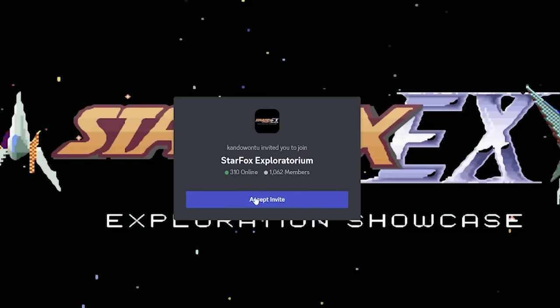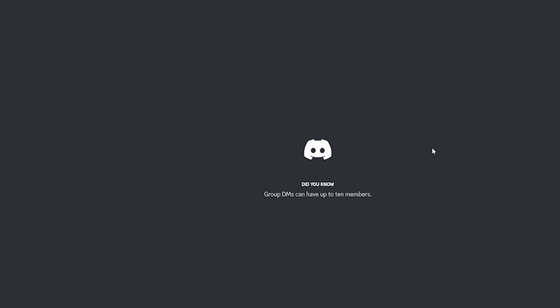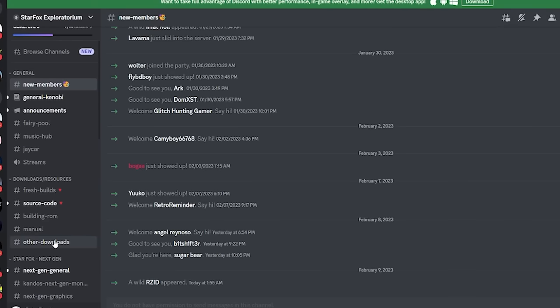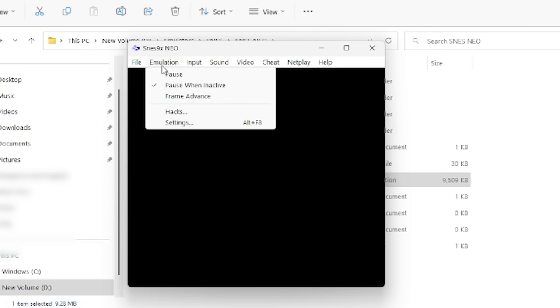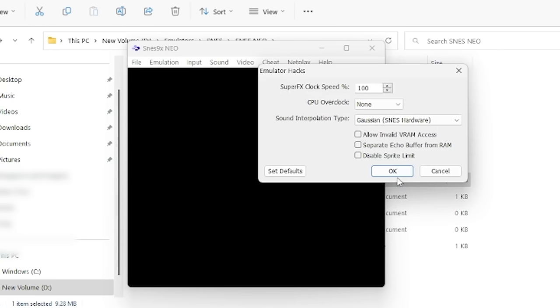To begin with, we'll need an emulator. There are instructions for a number of popular emulators, but SNES9xneo is the one that's recommended. It can be found under the Other Downloads section. Once you have the emulator downloaded and extracted, just run it. Then go to Emulation, Hacks, and click OK. It's recommended to change the Super FX clock speed percentage to 10,000, and under CPU overclock, select Ultra.